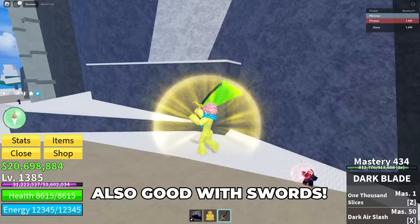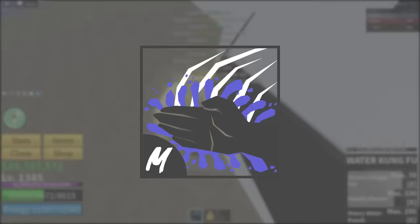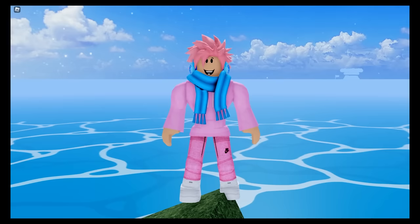The best fighting style to use with this is probably God Human or Superhuman. If you're still in the first sea, then you probably want to use Water Kung Fu. Another perk is that even when enemies do hit you, you take 50% less damage because of how the Buddha works. I wish someone told me this trick when I was still level 200.